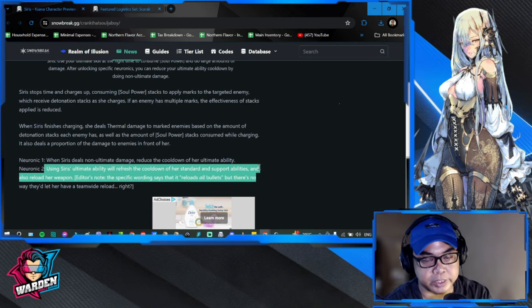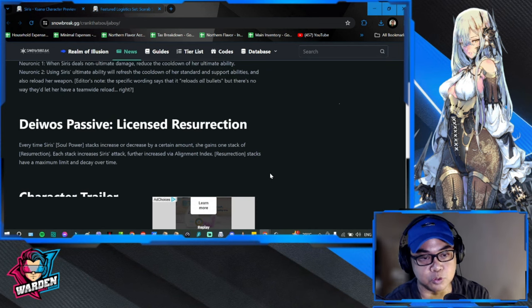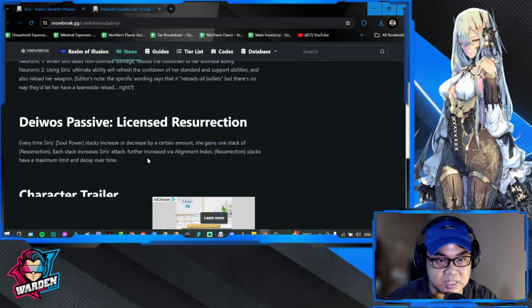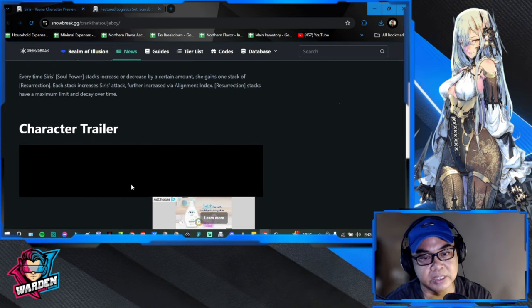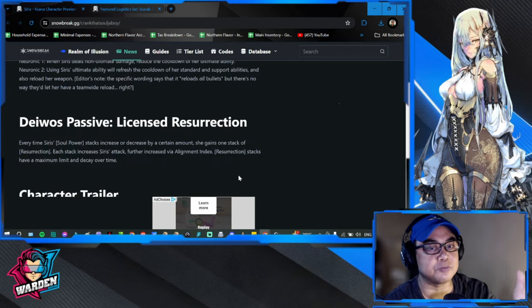Her passive is called Licensed Resurrection. Every time Sirius's soul power stacks increase or decrease by a certain amount, she gains one stack of Resurrection. Each stack increases Sirius's attack, further boosted via the alignment index. Resurrection stacks have a maximum limit and decay over time. Overall, her kit borrows mechanics from previous operatives' skills — nothing really special beyond the shield and charging ability.